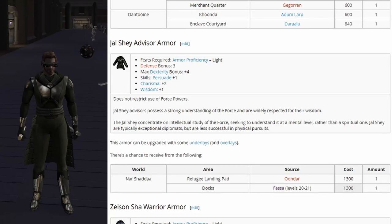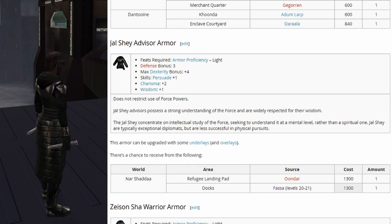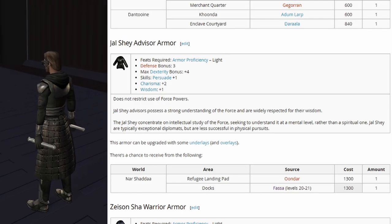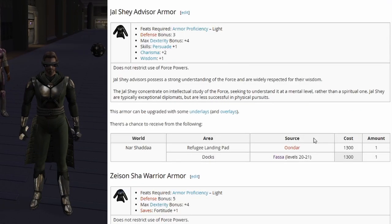Then we have the Jal Shea advisor armor: defense bonus 3, max dexterity plus 4, skills persuade plus 1, charisma plus 2, and wisdom plus 1. All of these can take underlays. This one starts spawning around level 20, so you might come across it.